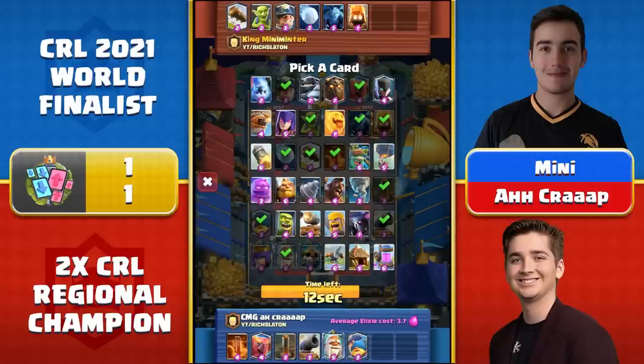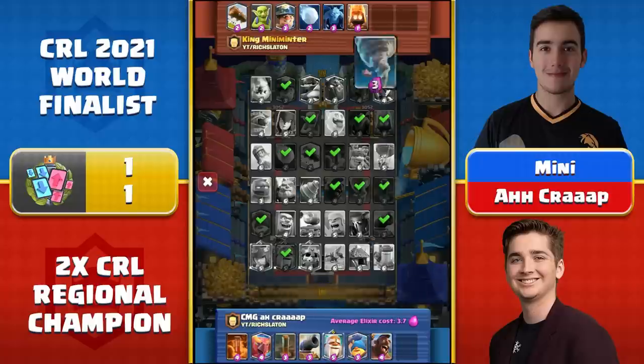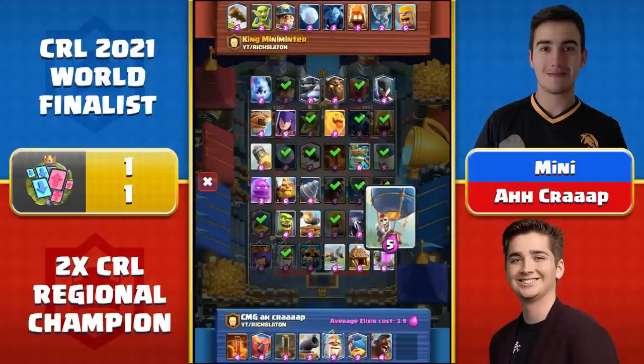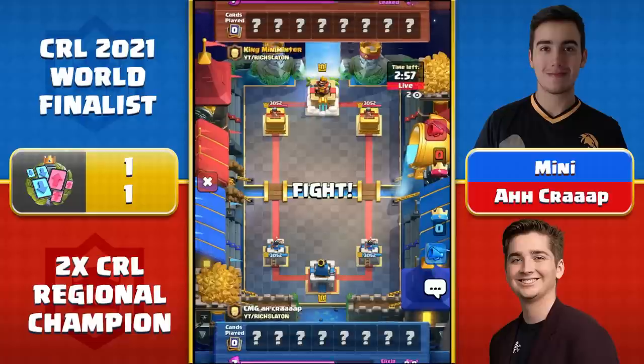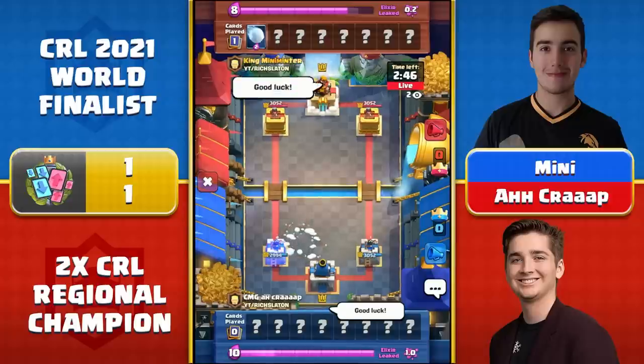There is RG on the board. Could A.C. be going for RG one more time? No, he goes Hog. So now Mini either needs to go Nado, which would upend his Rocket plans, or he could go with something like the Pekka, which would be weird. Cage is on the board too. He goes Nado. I think Cage might have been the more compelling choice there. So now he's triple spell but with no big spell. Mini goes Barbs for the final pick. And Hog Loon for A.C. No building for Mini — it's going to be very hard to defend both a Loon and a Hog.